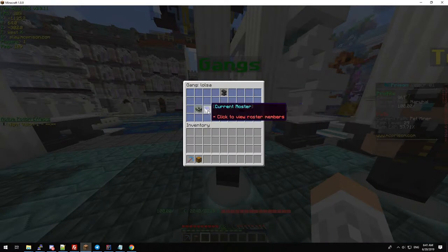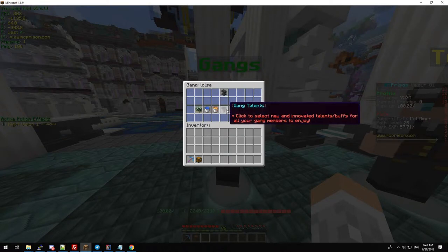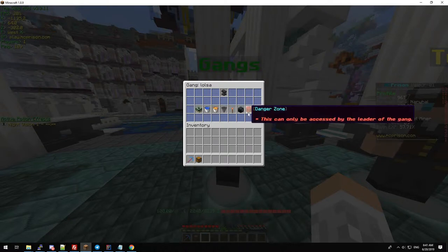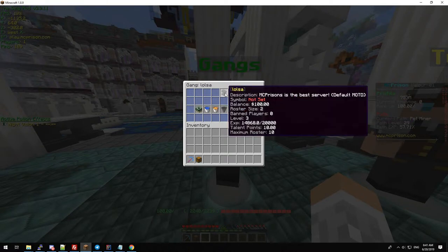From here you can teleport to the gang home, view the roster of the gang, view the banned members, see the gang talents, rank permissions, the vault, and the danger zone — but only if you are a leader. You can also see information about the gang, like the current level, the XP, and how many talent points the gang has.